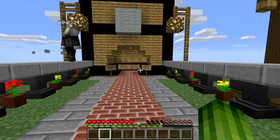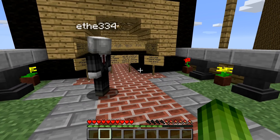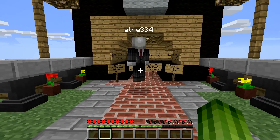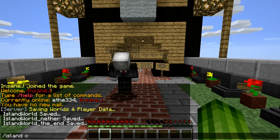What we're going to do today is I'm going to make an island and invite Ethan. And then we'll do some challenges — I think the first five or so. So let's see, islands create.